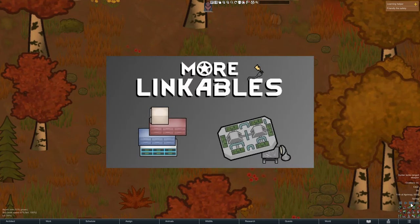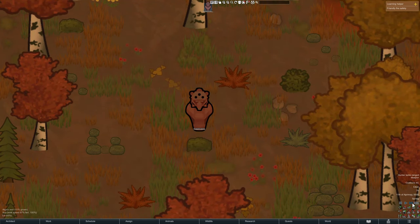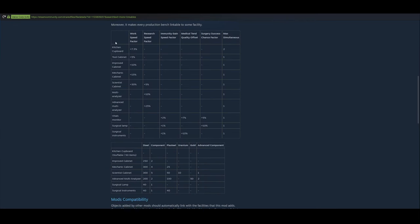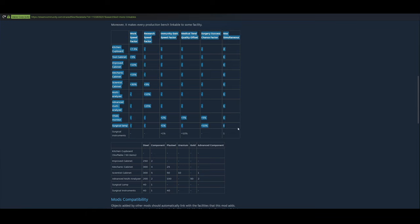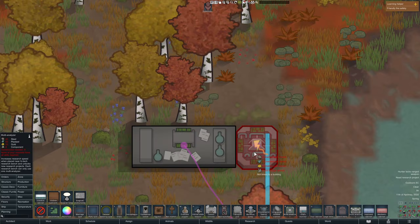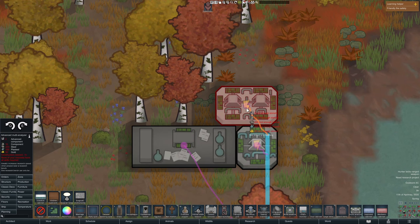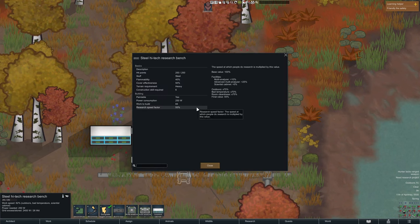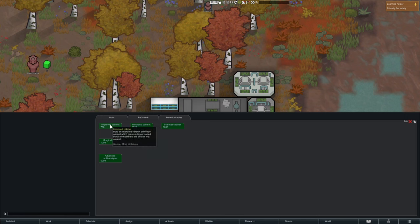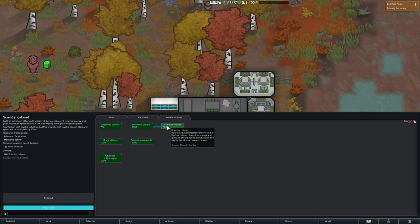For our third mod we have More Linkables, which adds more linkables. The mod page conveniently comes with a spreadsheet for all the linkables it adds, showing you the cost and bonuses they add. These linkables can also stack with each other. For example, a multi-analyzer, an advanced multi-analyzer, and a scientist cabinet will all stack to improve research speed. Also, the better tool cabinets and advanced multi-analyzer are locked behind some research.